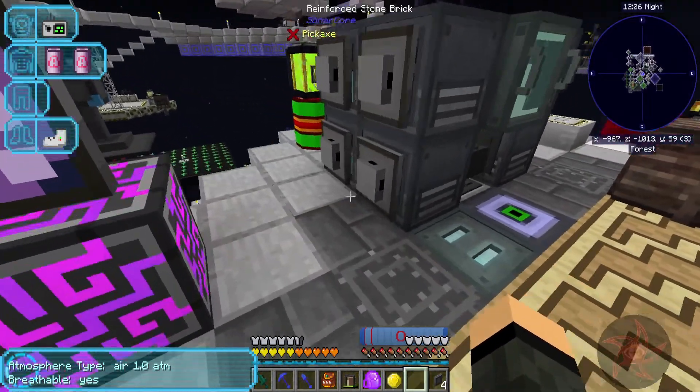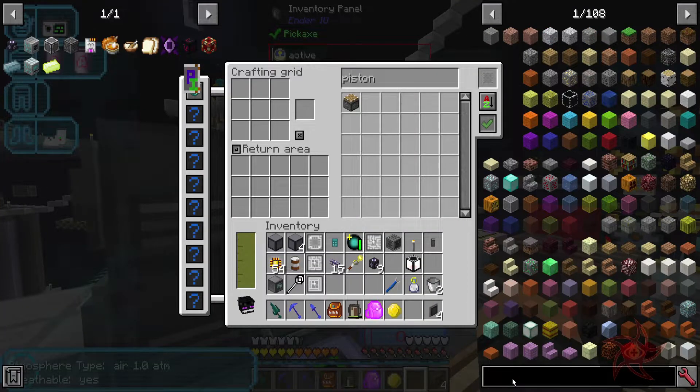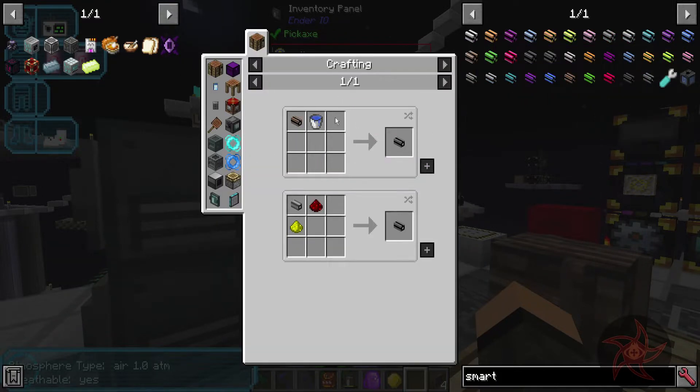We can get eight channels out of a regular fluix cable. What smart cables are a thing, though. Dent smart - just regular smart. Then we need covered, so I'm going to need a ton of wool.